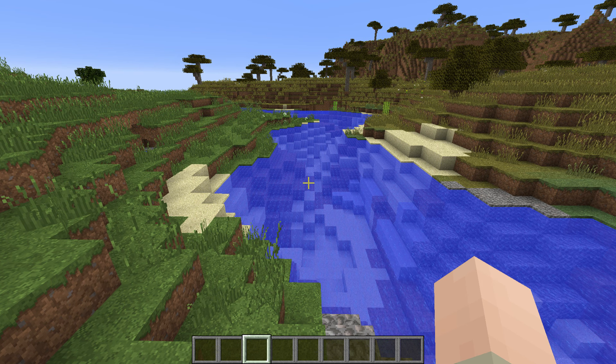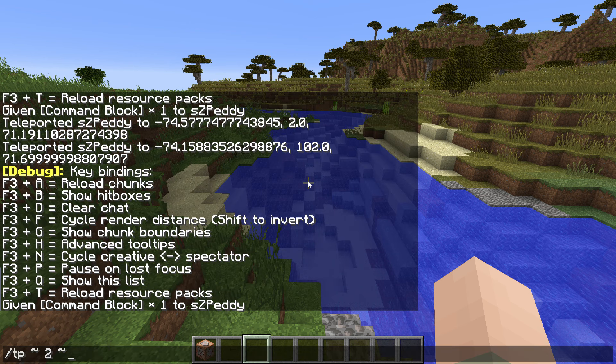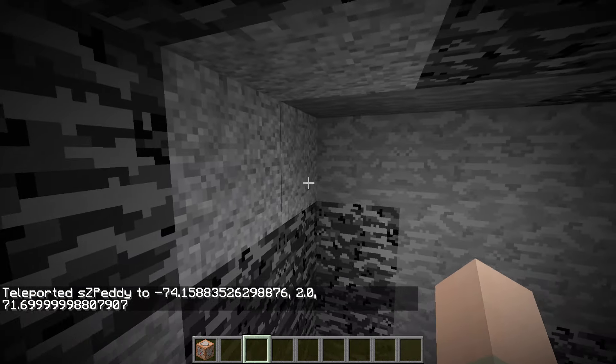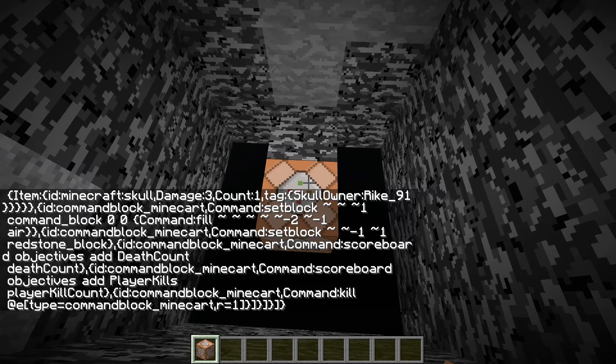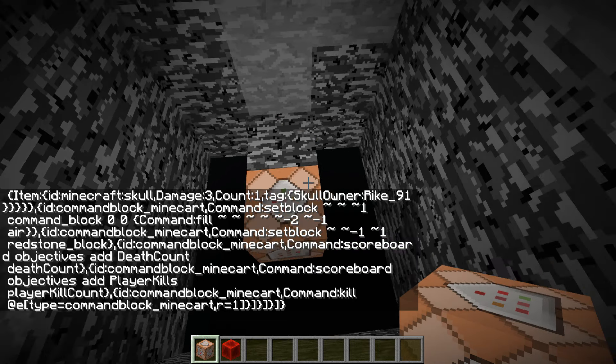On your server, go to spawn, give yourself a command block, and set yourself into creative mode. Also make sure that command blocks are enabled on your server, otherwise the system won't work. Then teleport yourself into the bedrock layer — I already prepared a little box here. You may want to encase it with bedrock and place down your command block at the lowest level. Paste the command in and activate it with redstone.